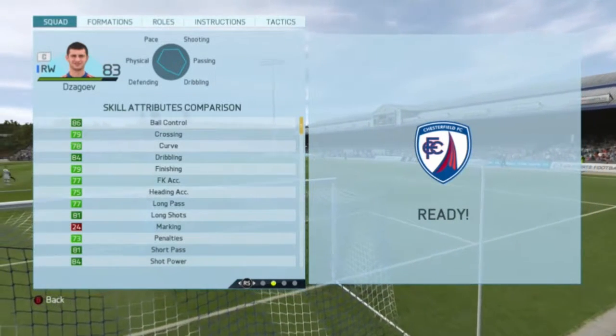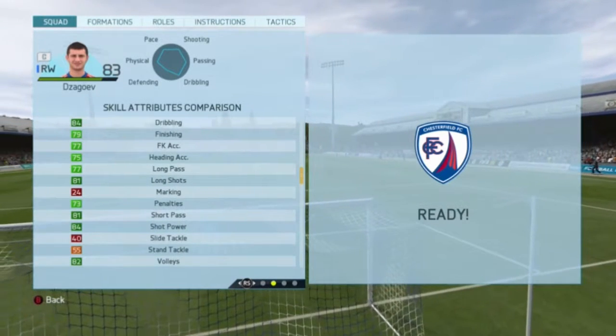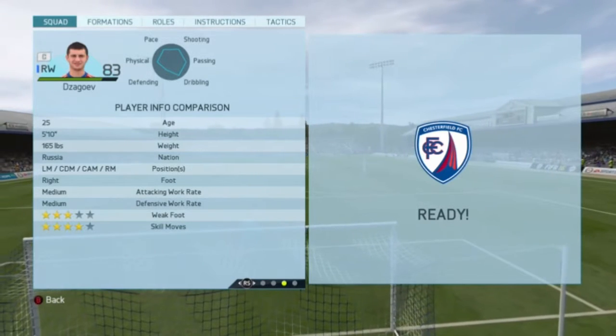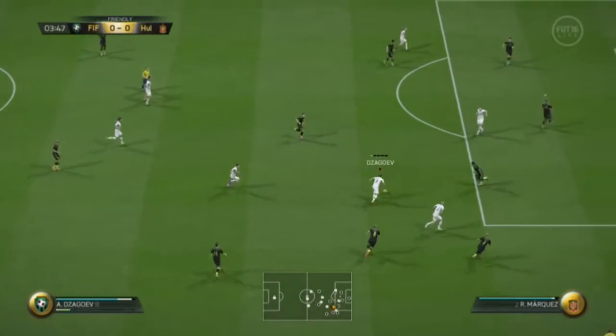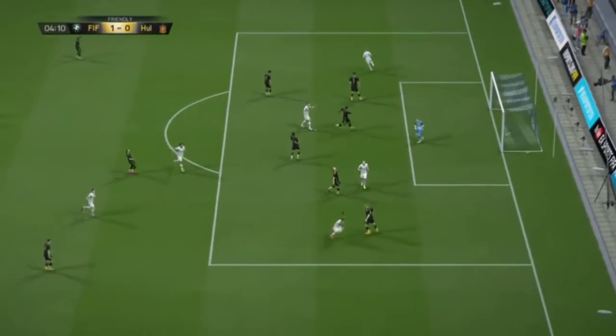Incredible stats for a right winger. This guy can play as a CDM, left mid, CAM, and right mid. He has medium-medium work rates, three star weak foot, four star skill moves. He has none of the traits and none of the specialities.